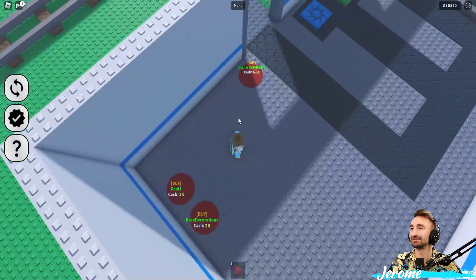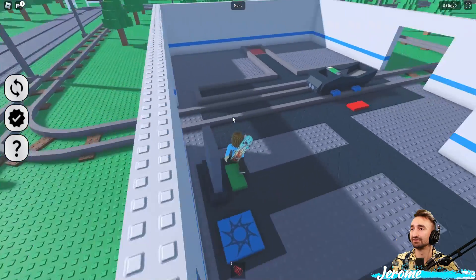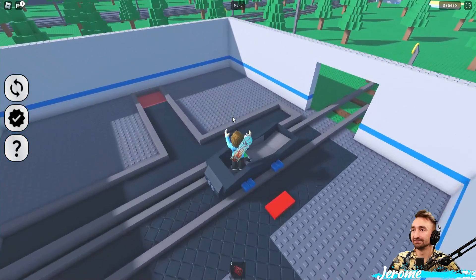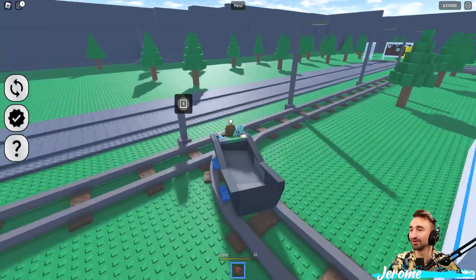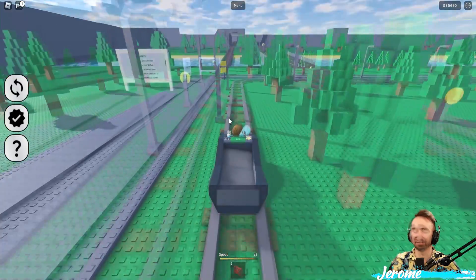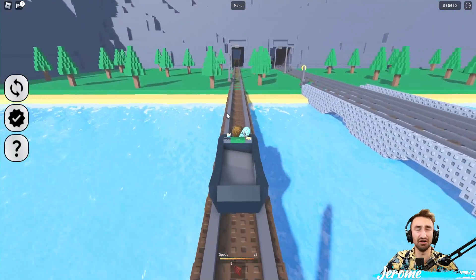Oh my God, I'm buying a dropper. So you can get auto droppers on your mine, and that's actually kind of huge — so you'll be able to just come back and make runs for it. I wish there was a way to upgrade your cart so it goes a little faster, though. I made too much coal, it's popping out of the thing.